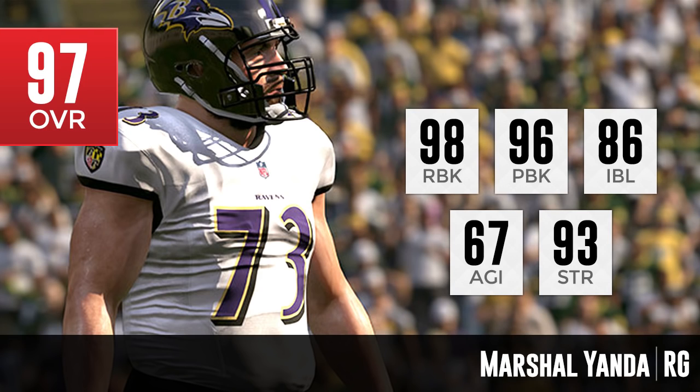At number 3, we have Marshal Yanda — the best right guard in the game at 97 overall. This is a big jump from number 4, Andrew Whitworth. Yanda has been one of the best offensive linemen for the past three, four, five seasons — a beast since he came into the league. Looking at the top three attributes: 98 run block, 96 pass block, and 93 strength — he is an absolute monster at all of those. He also has 86 impact block and 67 agility. Definitely great to see Marshal Yanda getting some respect.